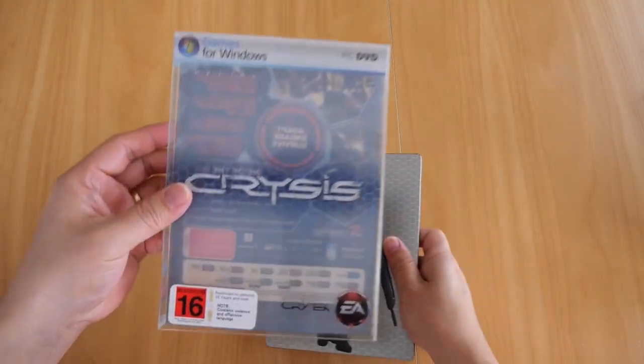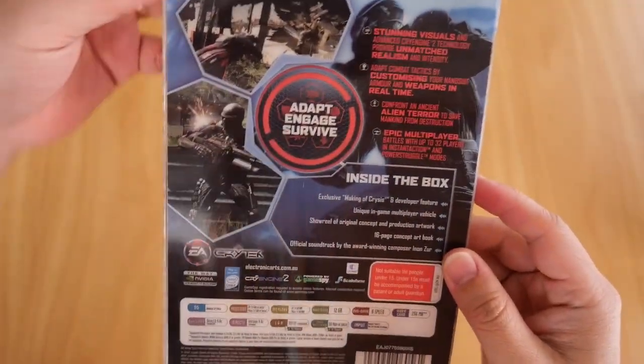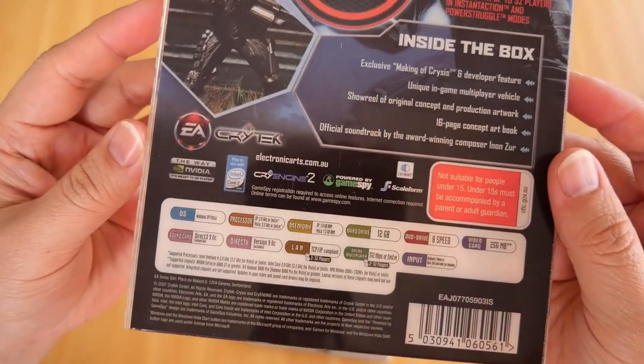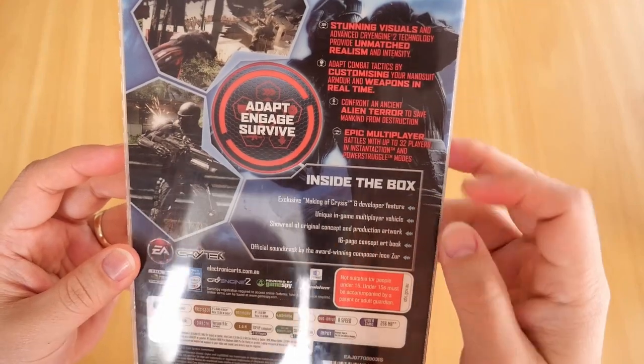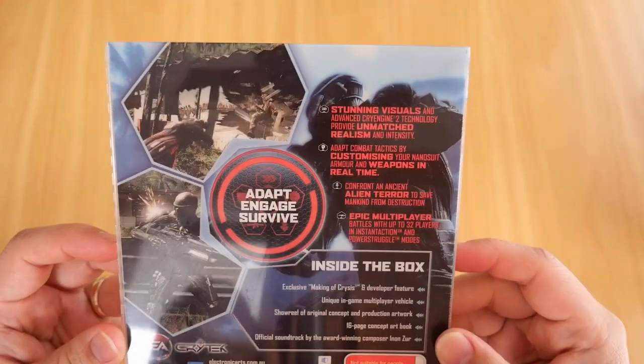Just in case you're wondering what the plastic sleeve looks like — there it is. It's nice and thick. On the back you've got the system specs, obviously what's inside the box, and some of the key features of the game.